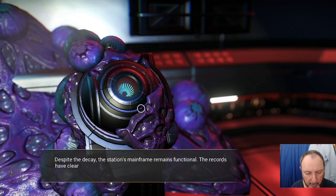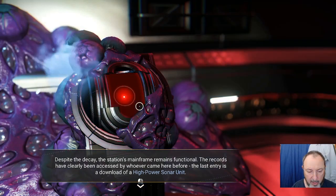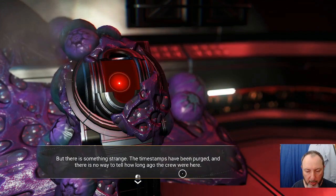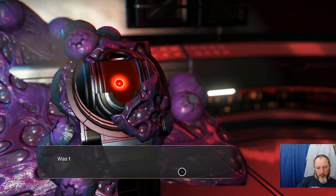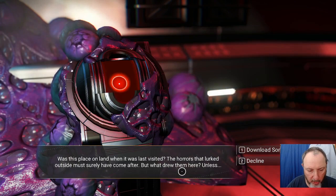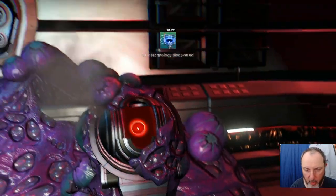Despite the decay, the station's mainframe remains functional. The records have clearly been accessed by whoever came here before. The last entry is a download of a high-power sonar unit. But there is something strange — the timestamps have been purged, and there is no way to tell how long ago the crew were here. Was this place on land when it was last visited? The horrors that lurked outside must surely have come after. But what drew them here? Unless... Download Sonar Plans. Find Auguste Heids.